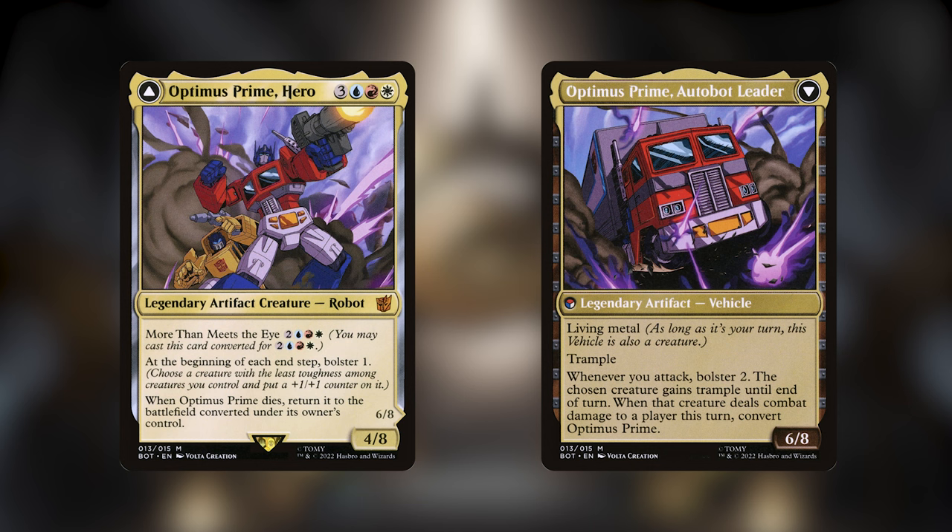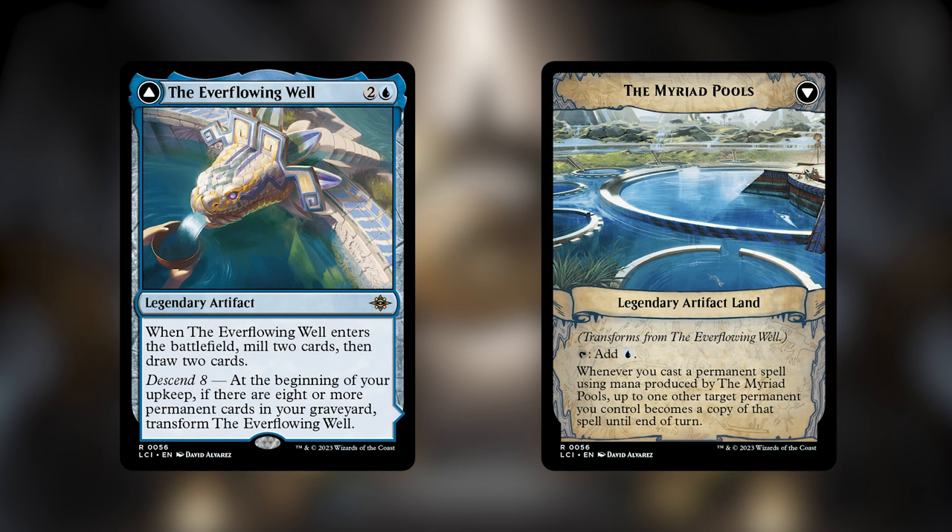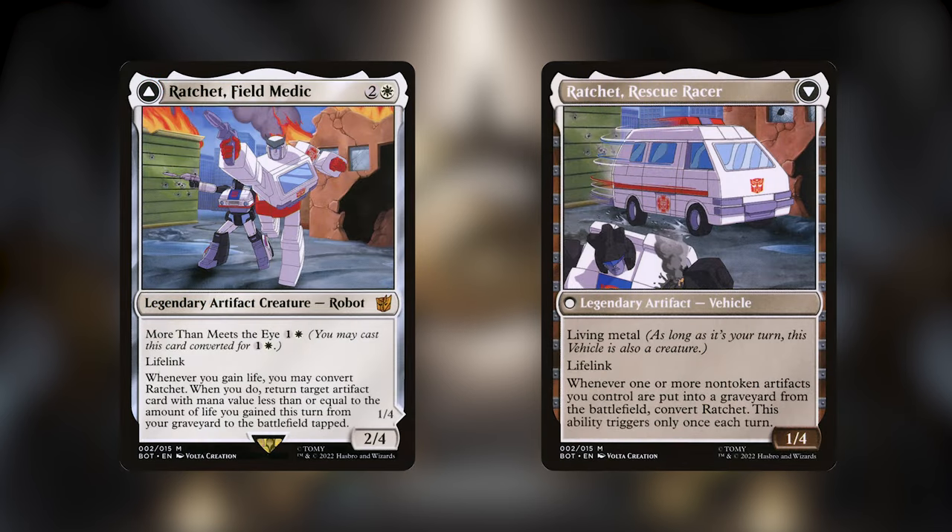Optimus Prime Hero bolsters every end step, which is a lot of +1/+1 counters. It's a great support creature, but it's on the cut line because it's more expensive to get out and doesn't help us get closer to our goals in other areas. Paleontologist Pickaxe is another crazy new artifact from this set — the craft ability lets us choose some creatures to exile, and then whatever we attach this to, that creature is going to be a copy of one of those exiled creatures. There are some really cool token-making effects in this deck that would be awesome to leverage this way, or non-artifacts we might mill that would be especially strong with this, such as Elish Norn. The Everflowing Well synergizes with the self-mill plan and is very easily flipped into something with a similar effect. Last but not least, Ratchet Field Medic is a really good card in a life gain deck, which this deck is not, but it has life gain on itself so it can fuel its own ability and can recur things from the graveyard, which is helpful with all of the self-mill.